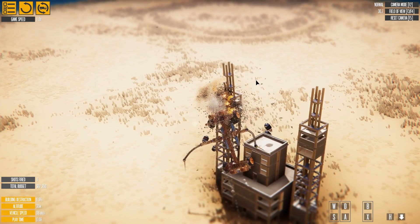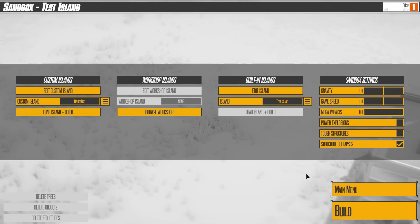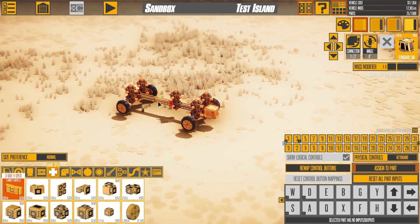Let's take a quick look at logic parts in Instruments of Destruction. We're starting with a basic car frame, and we're going to add some new stuff.